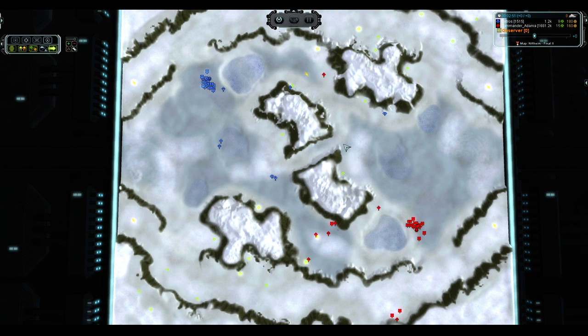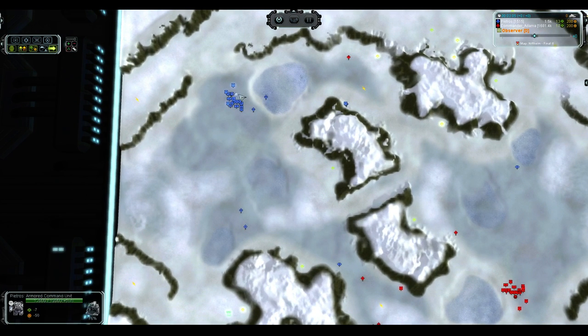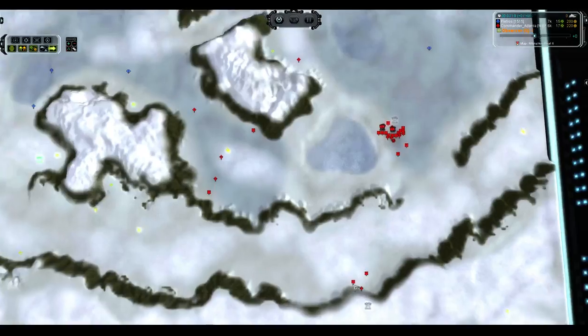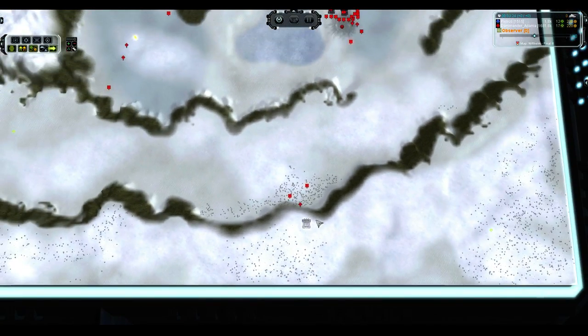A little bit more defensive play from Commander Adama — getting out his main combat units, just trying to protect the engineers he has out. Commander Adama at the moment is looking at 15 mass per tick income versus nine for Pietros, and that is pretty much what careful expansion and focusing on getting your engineers out will get you. On a map this size, you basically have to go Mechmarines before anything else to get them all the way across before the tanks can come out.